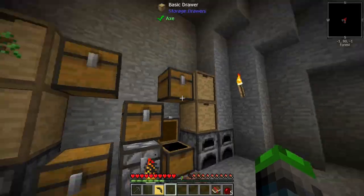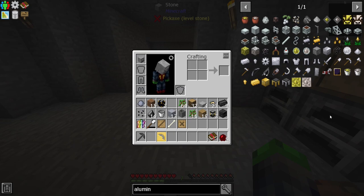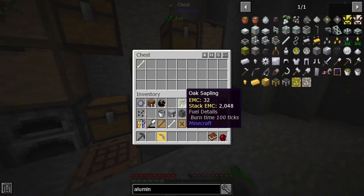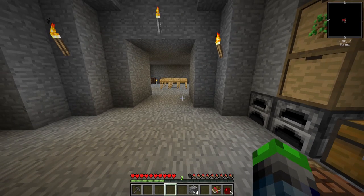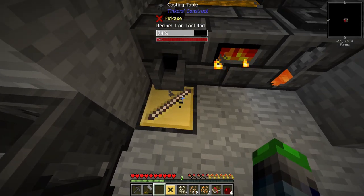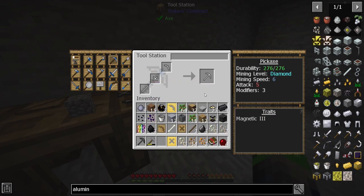We need some more aluminum — where do you get aluminum from? There it is: gravel. So how much flint do I have? Only 18, which is definitely not enough. I'll go ahead and make up some more gravel and sift it. Alright, we got the tool rod all made up — and boom! This is our full iron pickaxe — it has a mining level of nine and 276 durability.